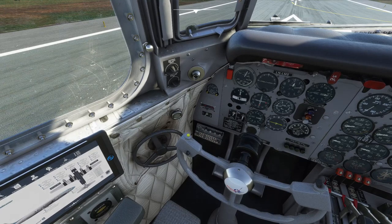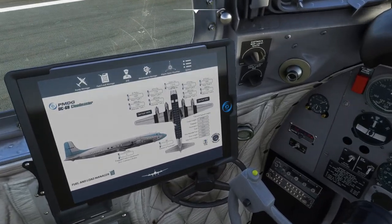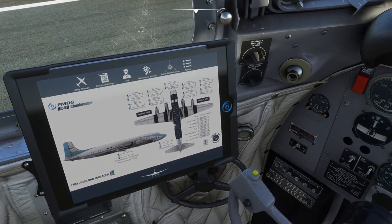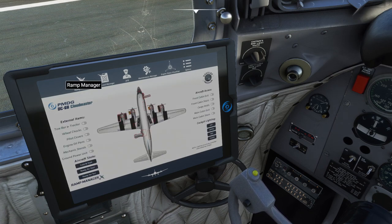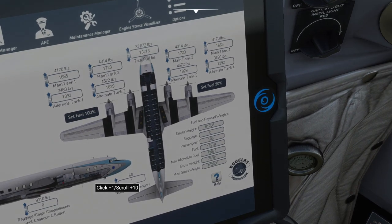There's an iPad-style pad in the cockpit where you can pull up a little hand interface. There's a ramp manager with tow bar, wheel chocks, and door controls, and we have the fuel and load manager as well. If you want passengers, you can add some there.